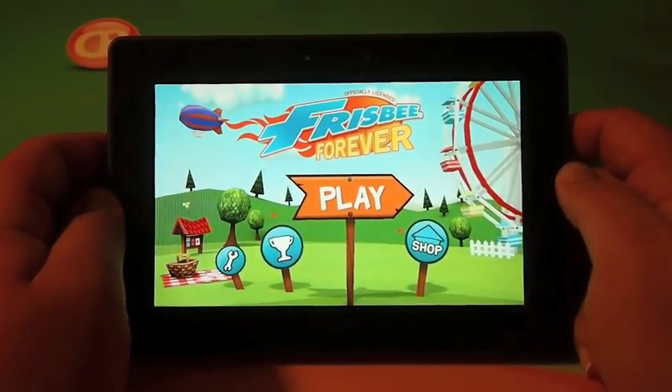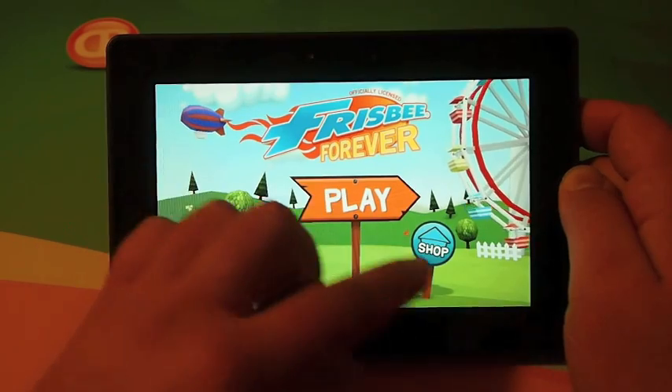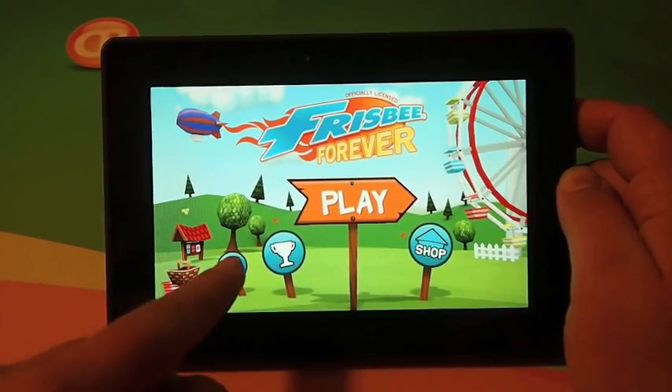As you can see when the game loads, it loads a couple of very basic options. Here, big in the center, we have our play option, the option to shop, view your trophies, and settings. The settings are very basic.